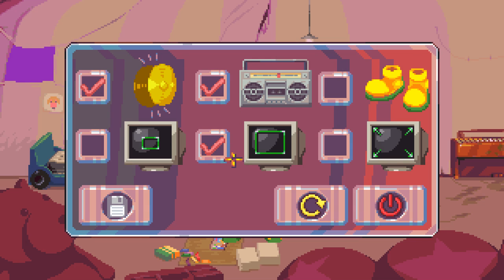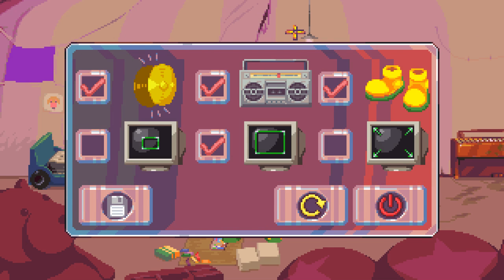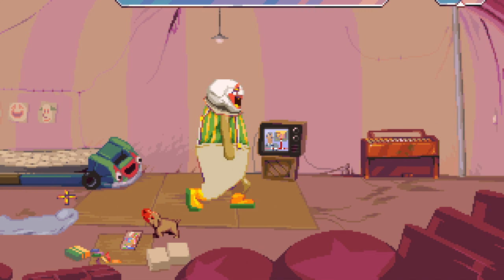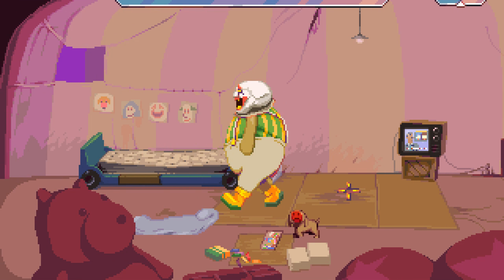From the settings menu you can set the game to run in windowed or fullscreen mode, save, disable music, and check the option for squeaky shoes. Now this is a video game. Once you're done screwing around with the settings, it's time to explore.